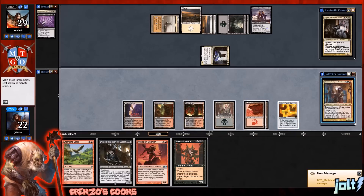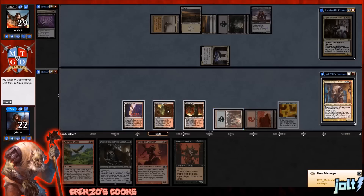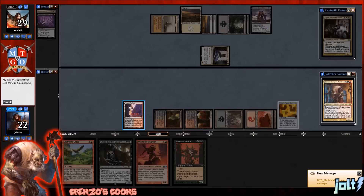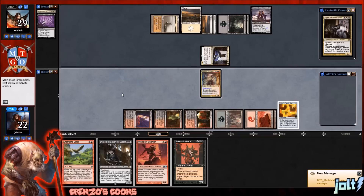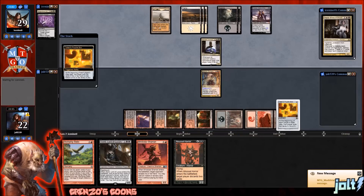Do we want to tap out again for Grinzo? That's going to put us online for maybe double Gonti-Mindclaw next turn. Yeah, I like that — let's go for Grinzo. I'm going to tap out for one. Get down Grinzo, then we're going to go past the turn and pray that our opponent does not have another spot removal in hand. Then we will get Grinzo going.